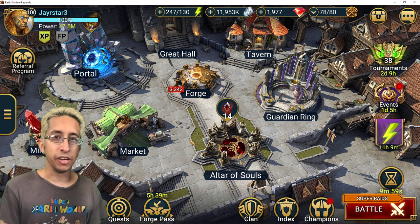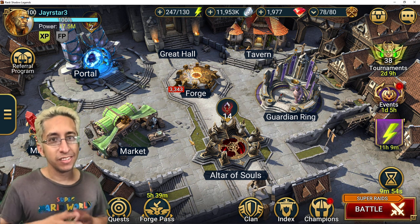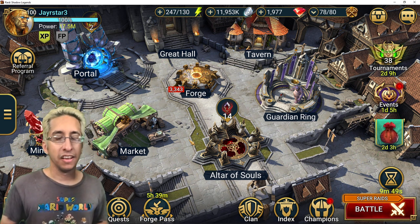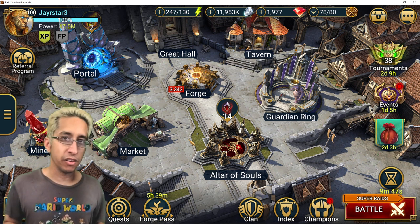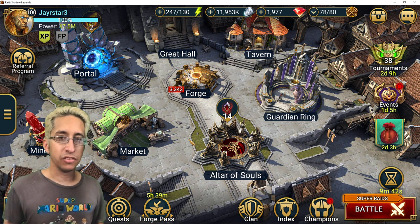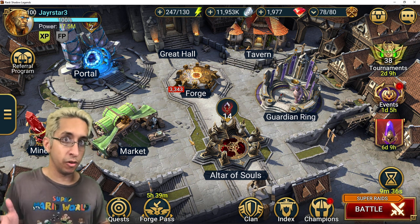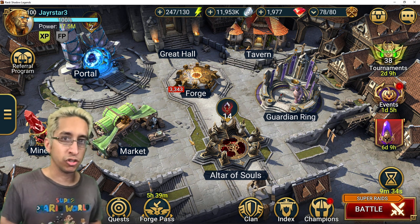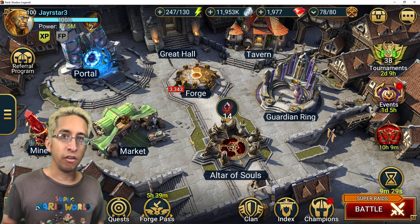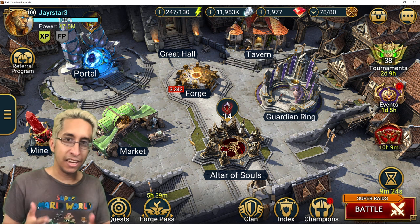Welcome Raiders to another Raid Shadow Legends video. In this one we're going to be talking about the first step to the Ultimate Gear Guide — gear sets and priorities. I'm still working on some other stuff like stat comparisons in terms of what's equivalent to what, and then we'll hopefully create an infographic that talks about the roles per star of artifacts, like gear or accessories. Let's get straight into it.